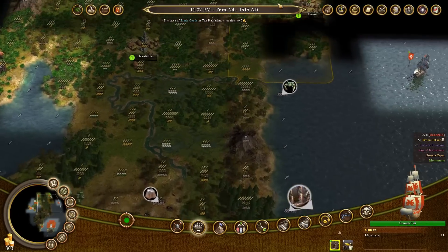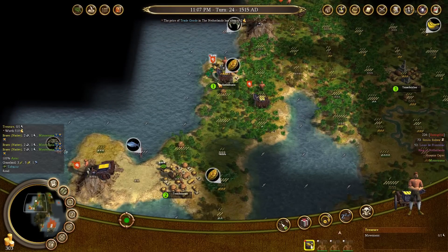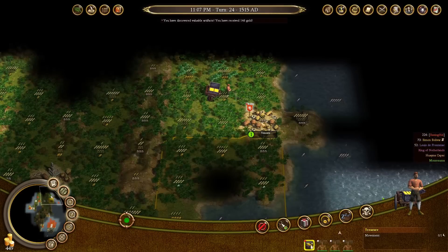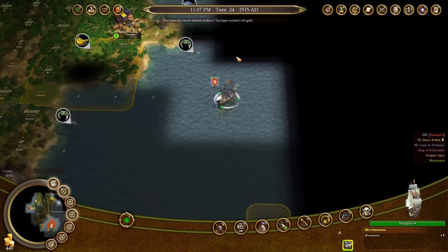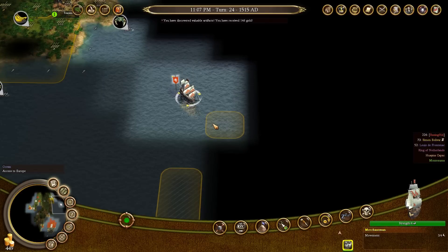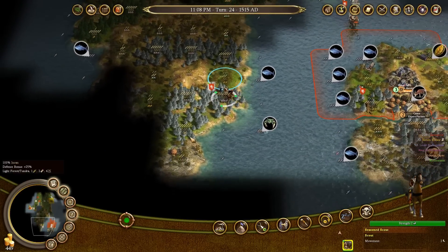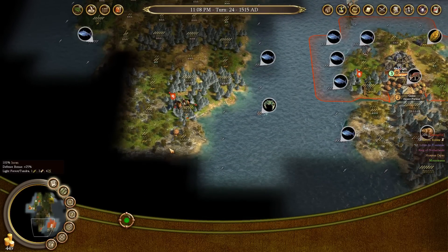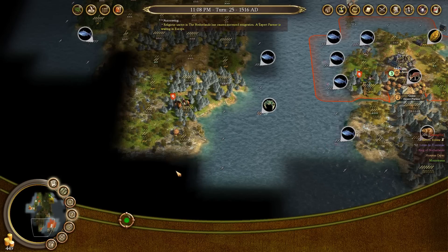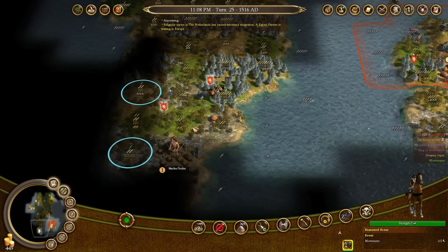I'm going to sail my galleon over to start picking up other treasure units as they congregate in one area. If you have a seasoned scout, the odds of getting better rewards are higher, but in general I've found it's just better to claim as many treasures as possible rather than wait until you have a seasoned scout — the other AIs might beat you to it by then. It's better to be early than late.